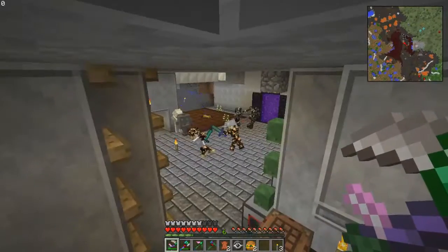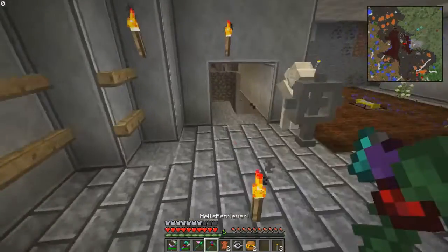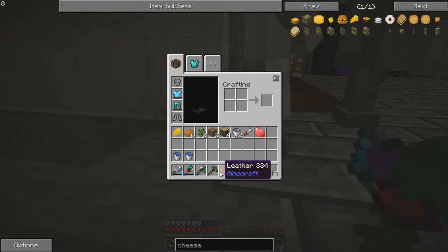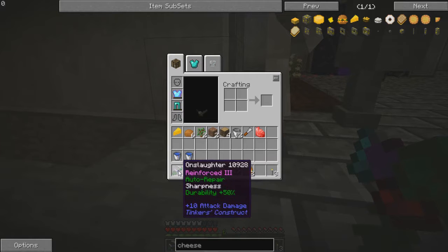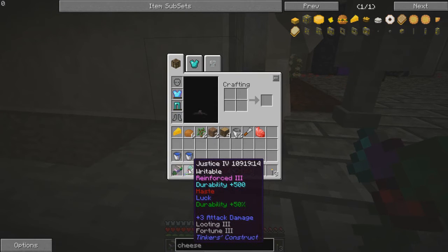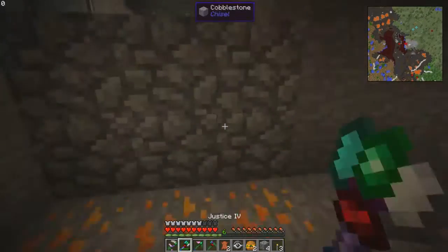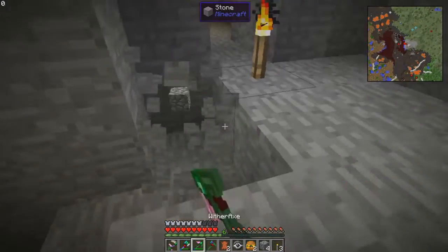There's a creeper here - two hits, 10 damage. I really like this hammer. If I really wanted to I could use this as a sword as well because it does even more damage than a diamond sword - this one does 10 damage. This is an ultra fast hammer and I love it, it's awesome. My wither axe isn't as fast but it gets the job done.